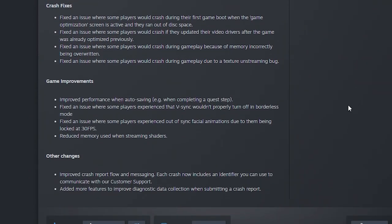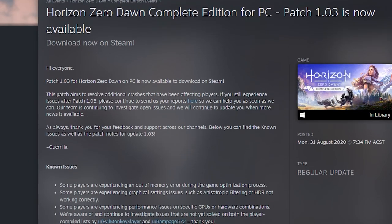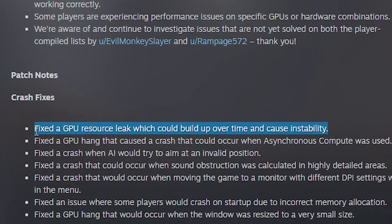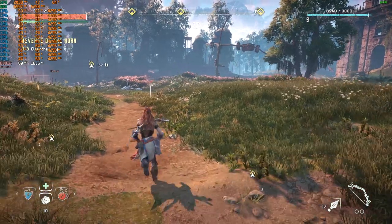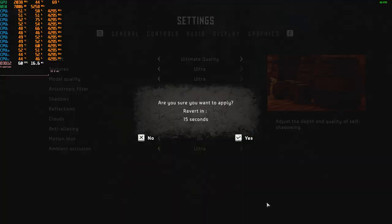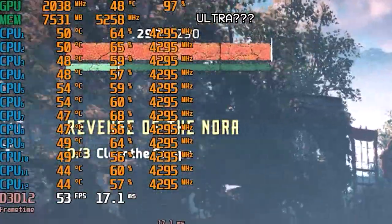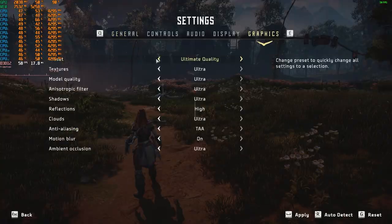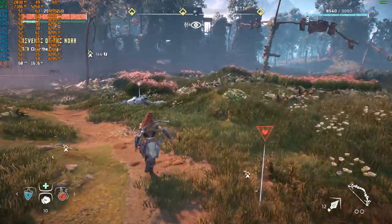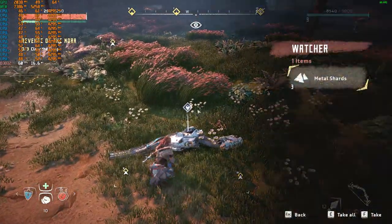The developer noted under patch 1.02 they reduced memory used when streaming textures, and in patch 1.03 they note a fix for the GPU resource leak which could build up over time and cause instability. But what about the issue where texture information isn't being correctly flushed from the GPU, causing it to use the same amount of VRAM when switching between ultra and medium? So if you want to tell me you've fixed something, please actually fix it.